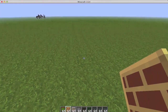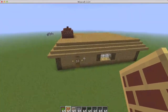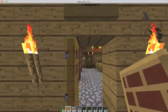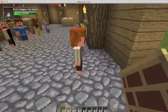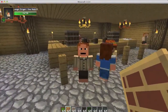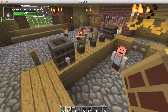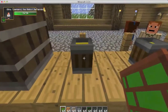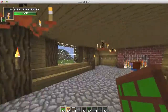These taverns do have different names — this one's called the Grumbling Hobbit. Here's Ponto Gambie. There's no drunkards in this one, but we do have our bartender right here, along with our drinks, plates, and food. Everything's pretty cool.